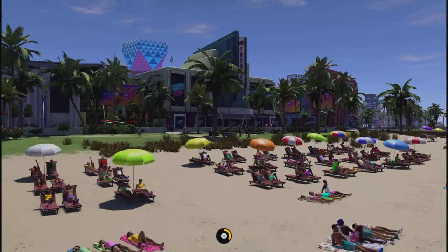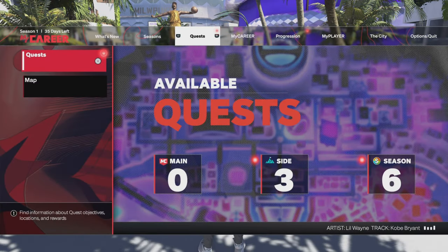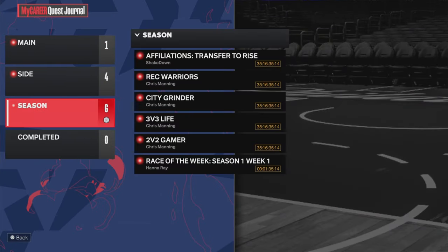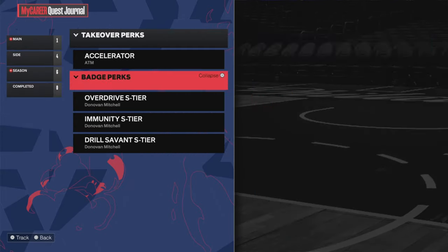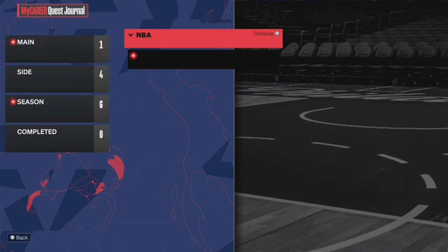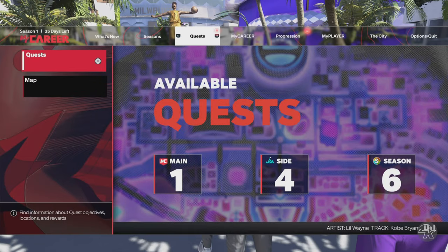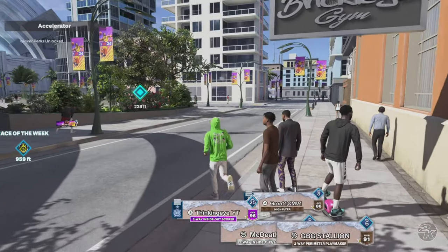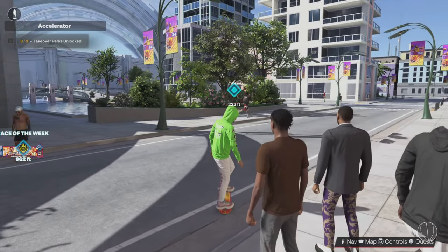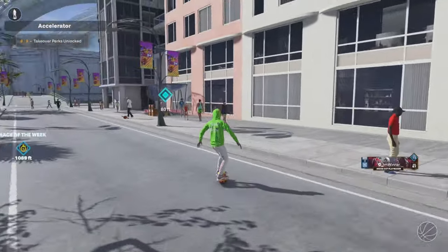As you can see, I made a brand new 60 overall character. I'm going to show you that the quests share between your players. The reason why this is important is because, like I said, if you have that glitch where you can't get in Chris Brickley's gym or even the Art of Shooting gym, you're going to need to make a new player. But as you can see, all my quests were pretty much completed. I already have overdrive quests on S tier and all that stuff. It's really that simple. Now let's head on over to the Art of Shooting gym.